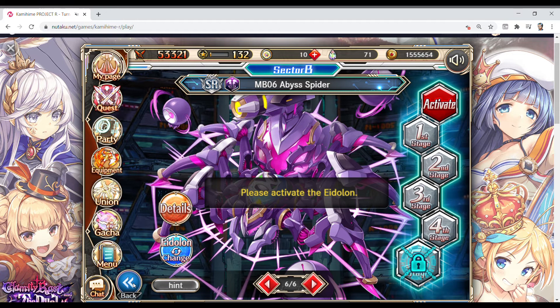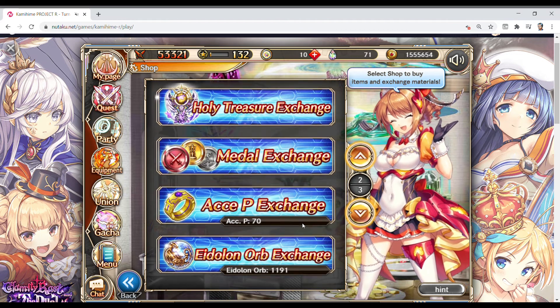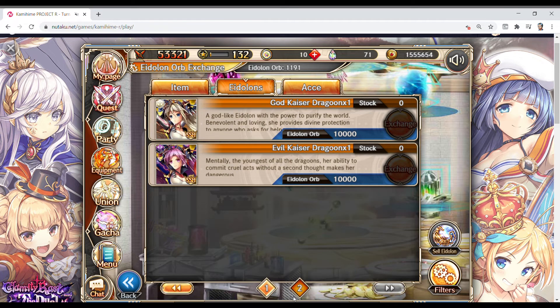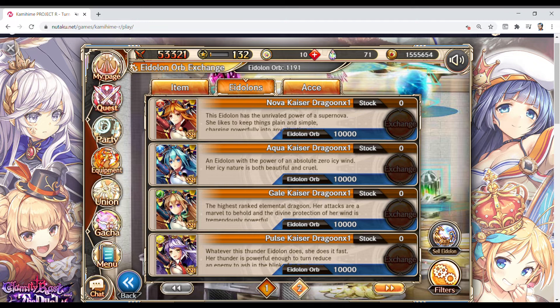If you're not having the best pull luck, eventually they'll change the Eidolan orb shop so you can get the 100% ones there too — I don't even know if they've changed it yet. You'll be able to get those, and the Nikkei Medal Exchange is here as well. They haven't changed these guys, so you're going to need a lot of Eidolan orbs to make them. Personally, I would prefer you clean out this shop first, because once it changes you'll start getting 100% Eidolans from there too.